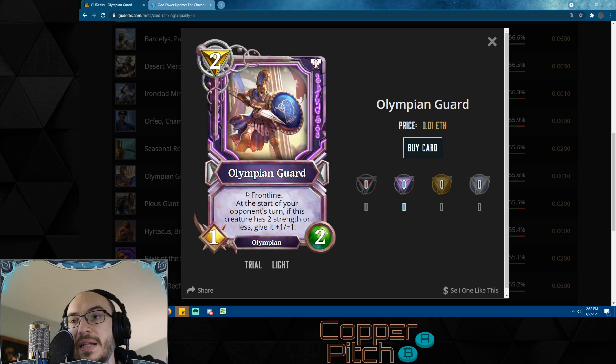Olympian Guard is going to be very nice for light players. If you drop this on turn one it needs to be dealt with immediately — it has frontline, and at the start of your opponent's turn if this creature has two strength or less, give it +1/+1. So if you don't deal with it immediately it's going to be a 3/4 with frontline for two mana on turn one — it just becomes impossible to deal with. Dealing three damage on turn one is not easy for all gods, so if you can't deal with it instantly it's going to spiral out of control.